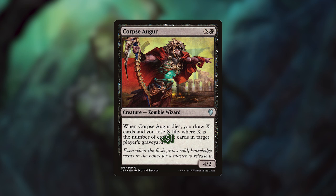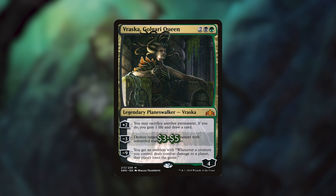Corpse Augur, when it dies, lets us draw cards equal to the number of cards in target player's graveyard — we're going to choose ours, and we're going to have a lot of creatures in there. We also have Vraska Golgari Queen, whose plus 2 lets us sacrifice a permanent to gain a life and draw a card. Her minus 3 can destroy any non-land permanent with CMC 3 or less. And her minus 9 gives us an emblem where whenever a creature we control deals combat damage to a player, that player loses the game. That is also a really cool win condition.